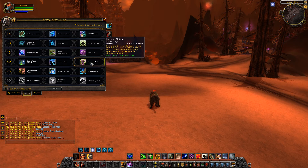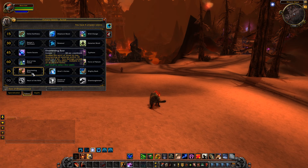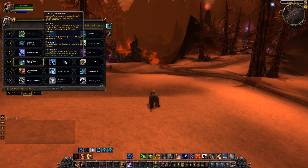Force of Nature summons three treants to assist in the druid's current combat role for 15 seconds, with treant capabilities varying by specialisation. We'll take a good amount of time looking at how the abilities actually vary per spec in the next video. You get trees to summon - the tree that protects the cat, and the tree that protects the guardian. At level 60 talents, they're just kind of underwhelming, I'm sorry, but they are.